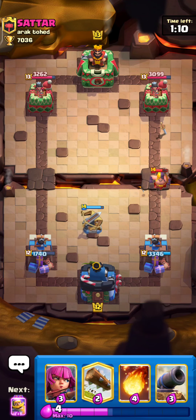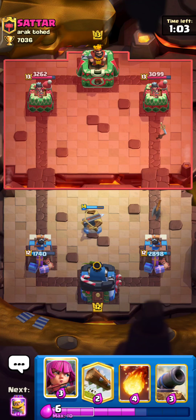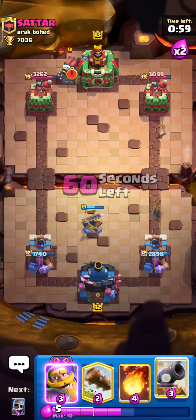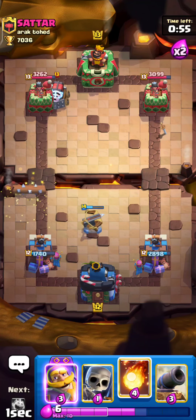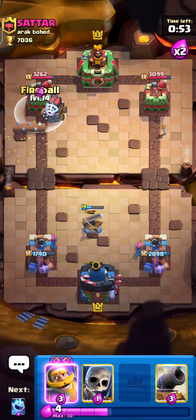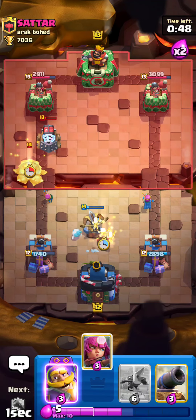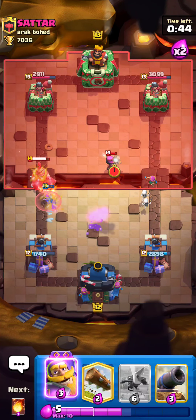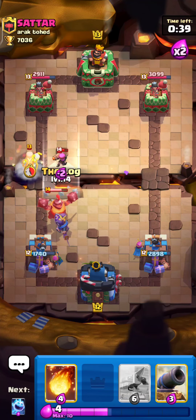I will just ignore that - if the Executioner will get some shot or not. Okay, it got one shot. I'll go with my Archers in the back and let us see. He set up his Sparky in here, so I'll Log and then Fireball. This time I'll just cycle this in here and cycle all my cards, split my Archers. That's pretty decently defended by our XBow and Archers combo.